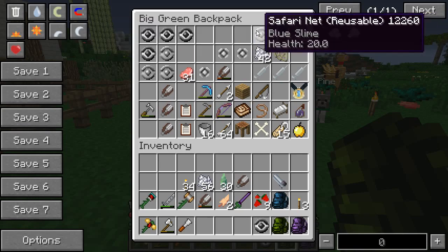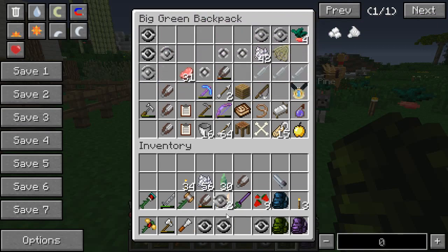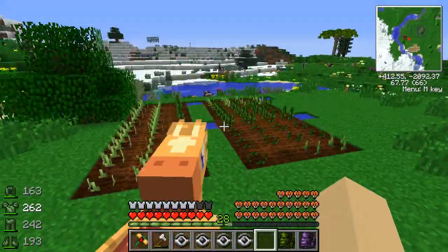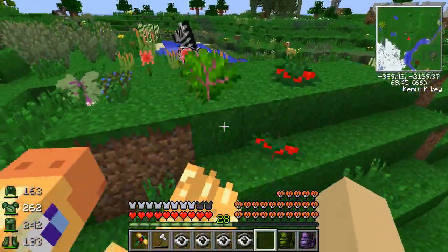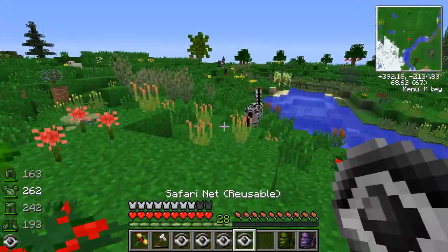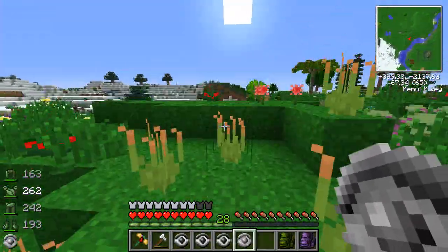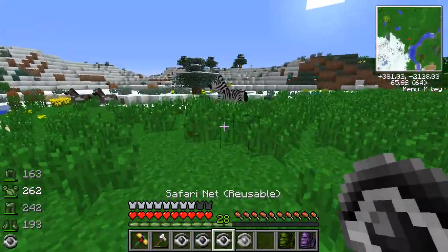Let's go ahead and catch as many zebra as we can. This is also a zebra, and we're going to go release them at our safari zone, because the zebra are confused — they're in the wrong place. They don't need to be here in the meadow of horses. This is the meadow of horses, not the zebra safari zone. Today, my friends, we are safari rangers! Zebra actually travel in giant herds together, so it's going to be fun to put them in our safari zone.